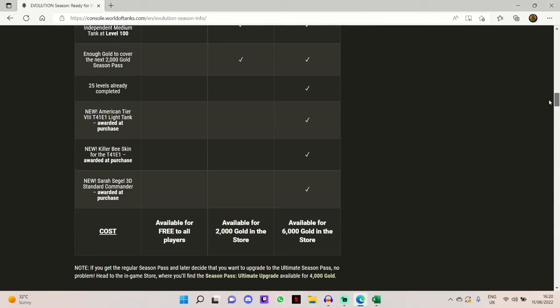I have three gameplays for you today. We'll scroll down to see how you get this tank - you have to purchase the ultimate season pass which is 6,000 gold in the store. I think that's a fairly reasonable price and you get quite a lot with it.